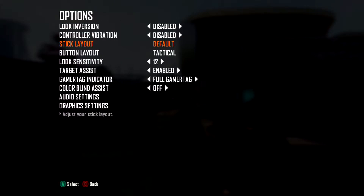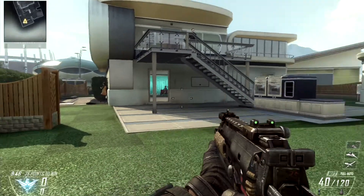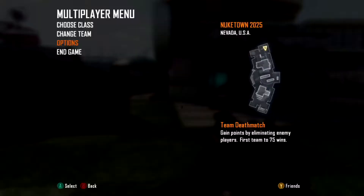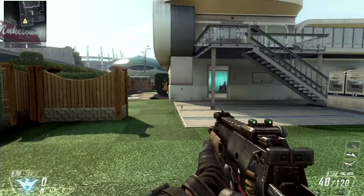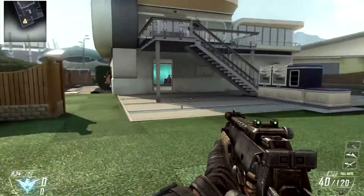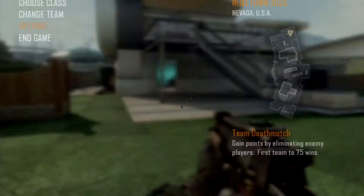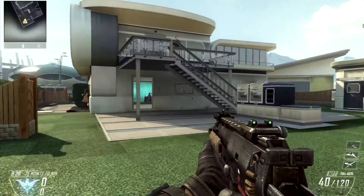Hey, what's going on guys, this is Pandemic and today I'm bringing you a quick video on sensitivity. First I wanted to discuss how the ranges of sensitivity affect your character. We have a range of sensitivity between 1 and 14, where 1 is extremely slow and 14 is very fast. Sensitivity doesn't affect just your horizontal movement — side to side — but it also affects your vertical movement and your movement while you're aiming.